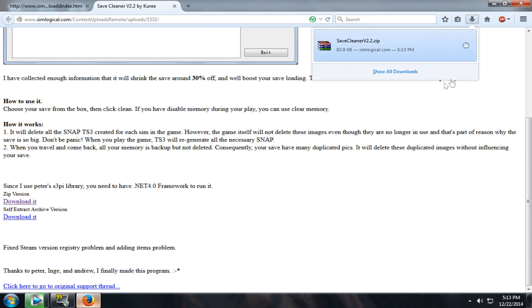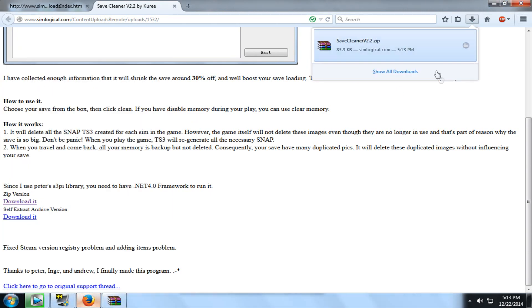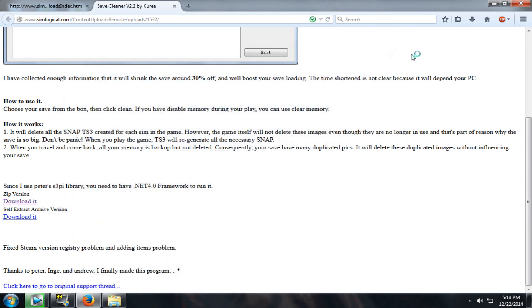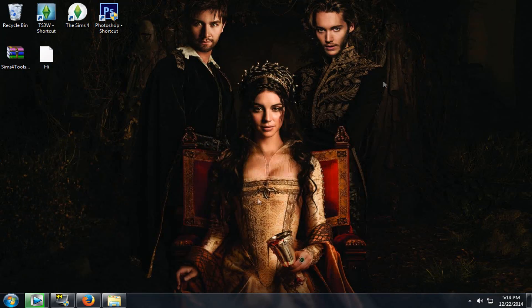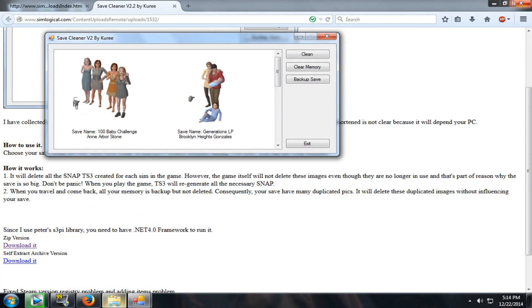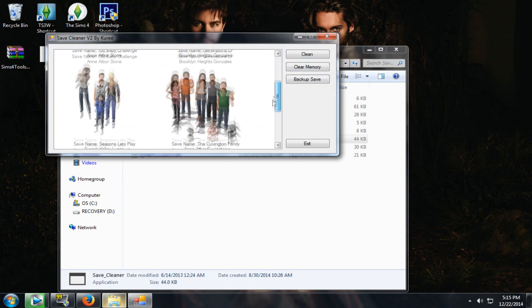Go ahead and download it — this should be the zip version. You're going to need WinRAR or 7-Zip for this; it doesn't matter which one you use. Open the file and something should say save_cleaner. Double-click on that and wait for it to load up. This really helps, especially when you're dealing with glitches and huge lag in one specific world. There are two options: clean/clear memory and backup save, which can also help backup your files.